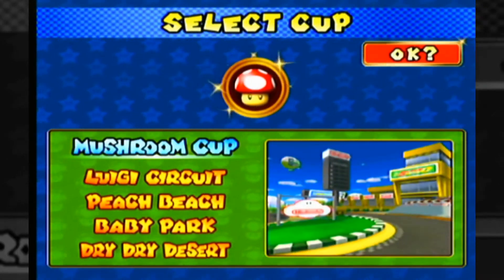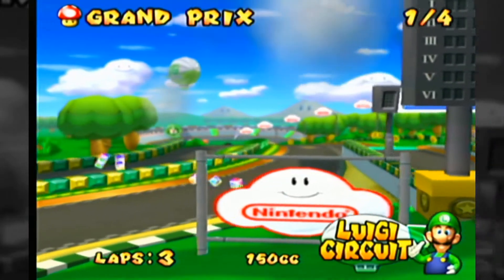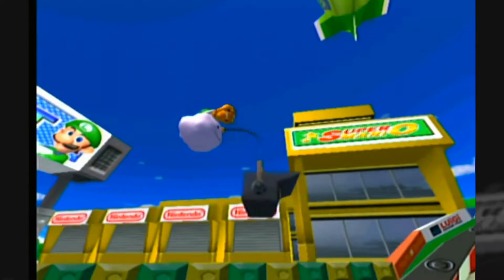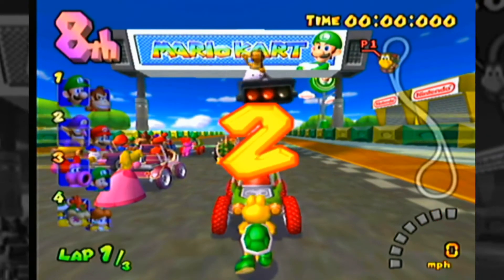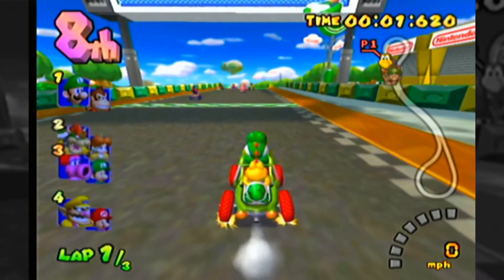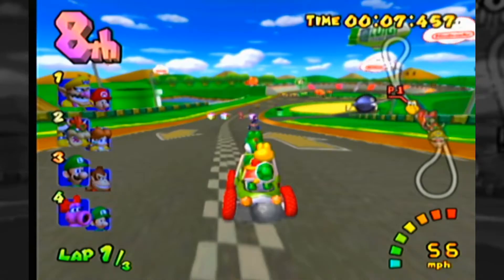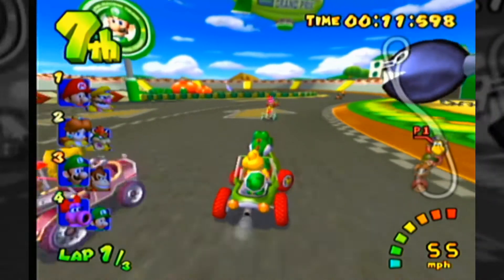So — first level, 50cc: incredibly easy, led pretty much from start to finish. Second level, 100cc: led pretty much most of the way until the final corner. Let's see how we get on at 150cc. Now, when I play Mario Kart I always play it all the way through — 50cc all the tracks, 100cc all the tracks — making sure I finish in first place if I can before moving on. And it's always at the 150cc that the problems begin.